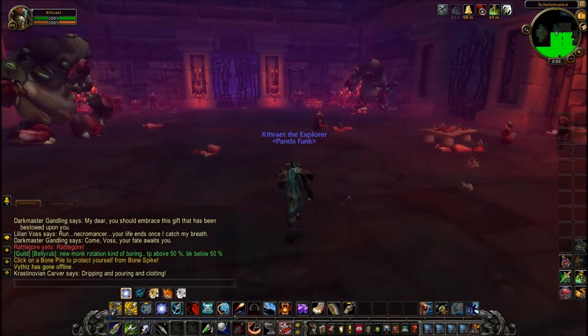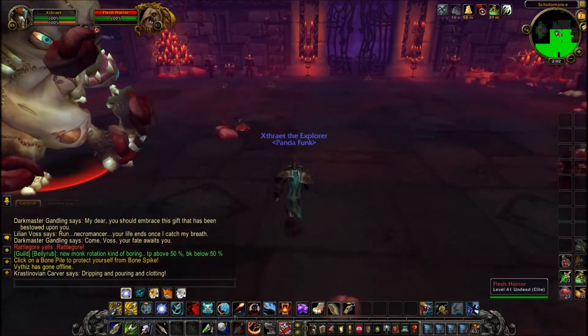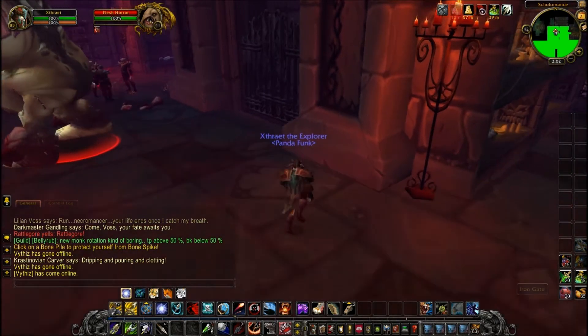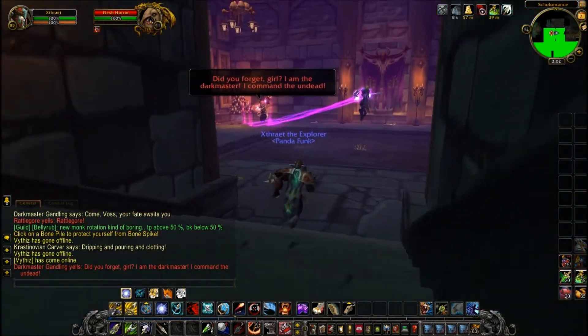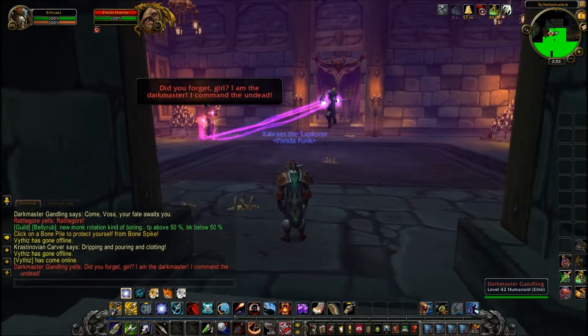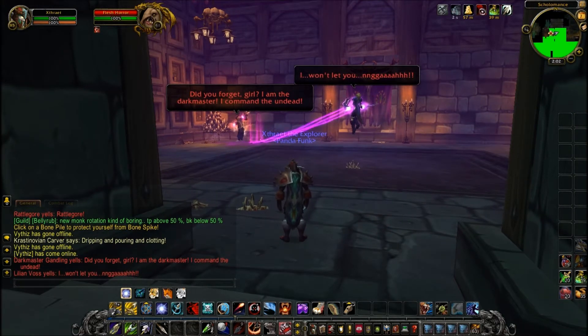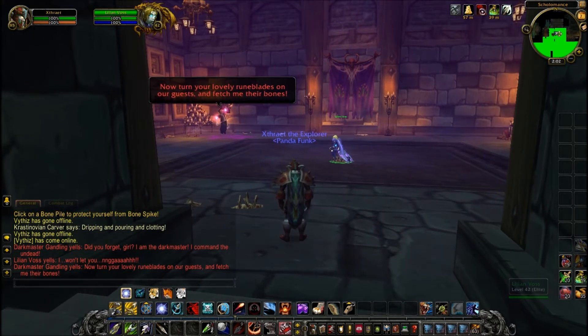There's more of these Flesh Horrors but I'm not going to kill anymore. As you can see this room has changed - you can't go forward or to the right anymore, so we're just going directly left. You can see our little NPC friend again but she's in a bit of trouble. There's a bit of roleplay down on the bottom left, and basically she gets turned into an undead.